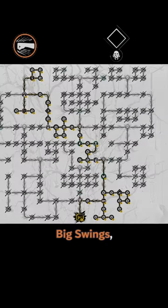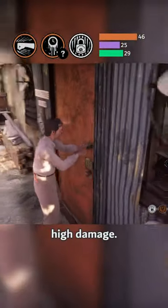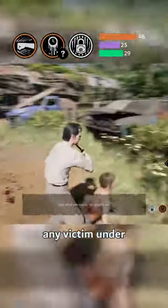Number two is Big Swings, Serrated, and Security Pins. Zone with your locks in ludicrously high damage. Expect to four-shot any victim under 45 toughness.